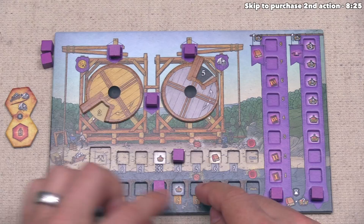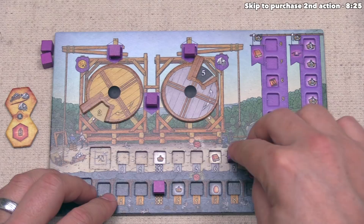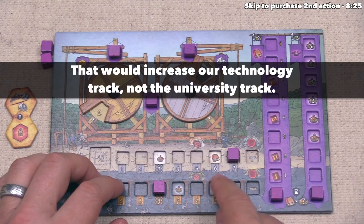Instead of running production, we want to do the other option: gain a single stone — bringing us from four to five — and increase our stone production by one. We move this token once to the right so it's now over the four spot, meaning future production gives four stone instead of three. There is also a victory point symbol, so running production would give four stone and a victory point. If we got the token all the way to the end, we'd get seven stone, a university track bump, and a victory point.